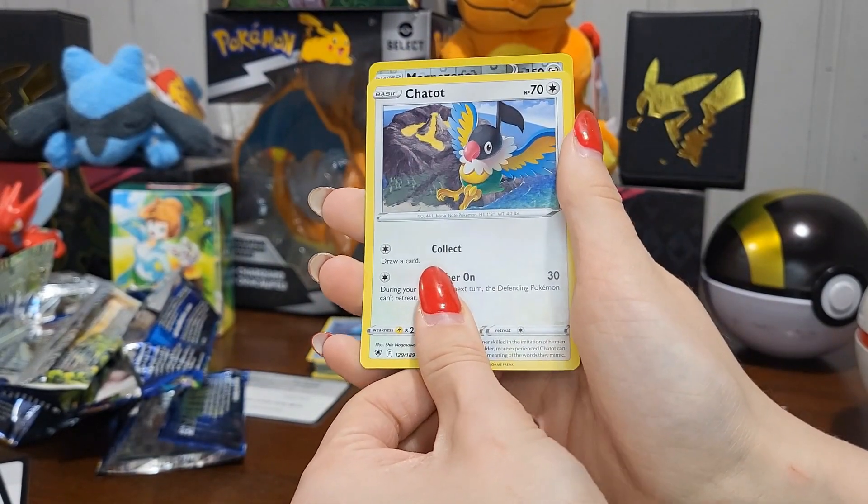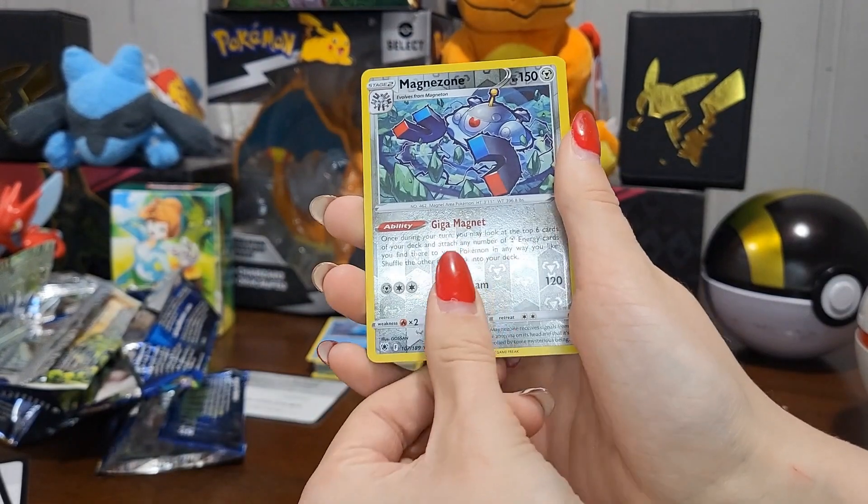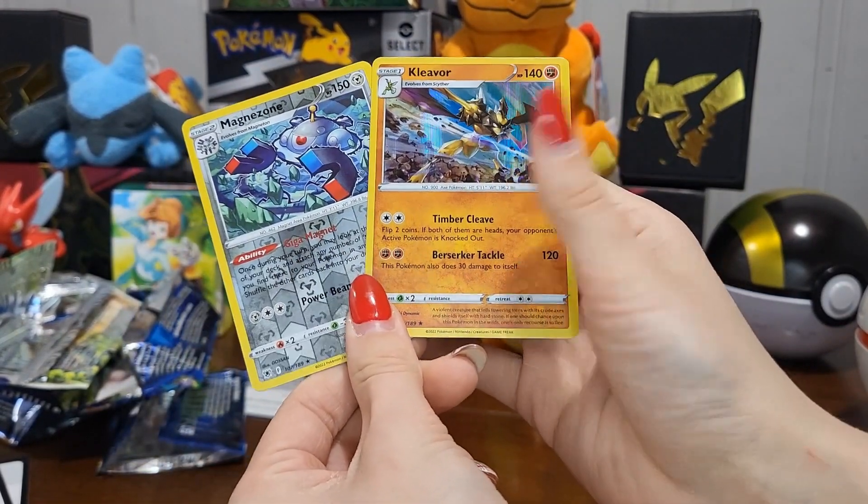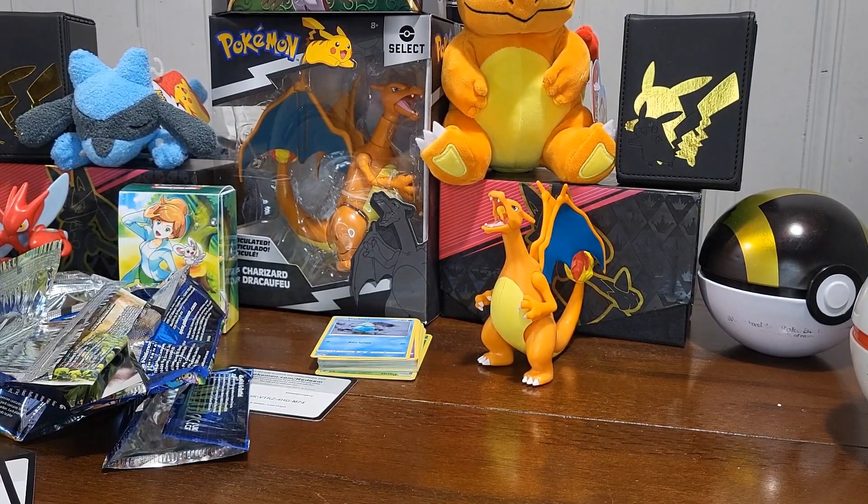Special shout-out pull: a reverse holo Magnezone and a holo Clefable. And I got a Togepi!